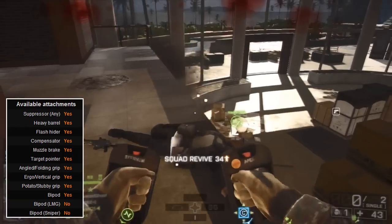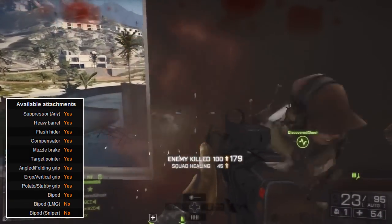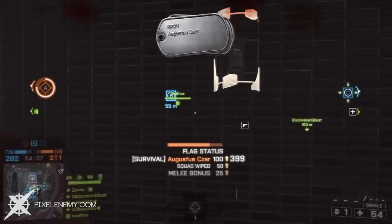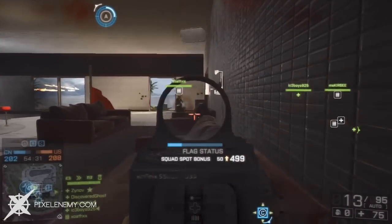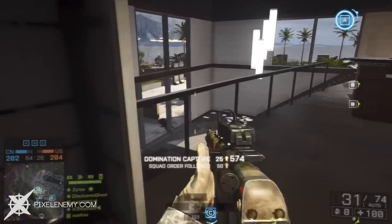All stats aside, I think that the AEK-971 is a fantastic weapon to use. It performs really well if you attach a muzzle brake to the barrel, and since the iron sights aren't the best, I typically use the Cobra Red Dot Sight, which is unlocked after getting about 10 kills with the weapon. So whether you're looking to mow down large groups of enemies at one time, or you just want a close to medium range assault rifle, the AEK is definitely the weapon for you.